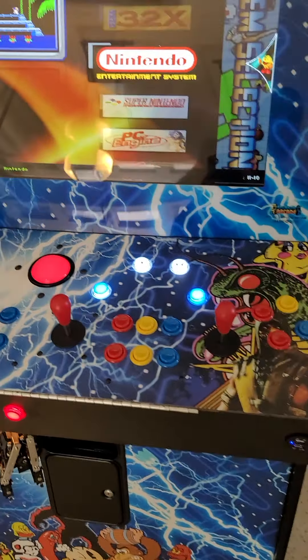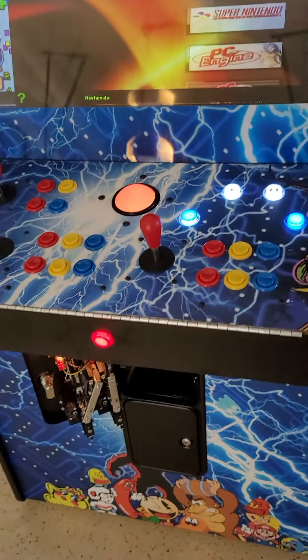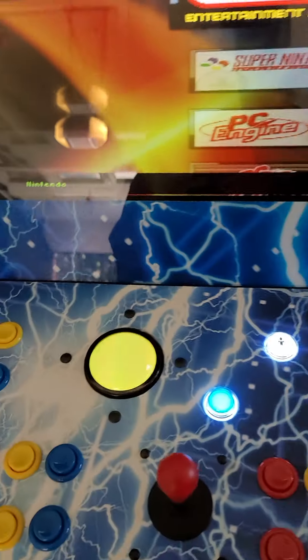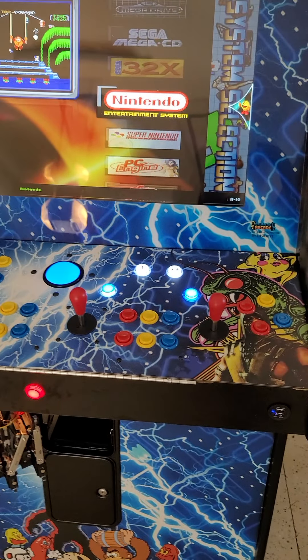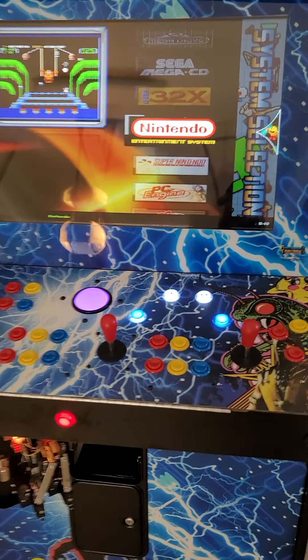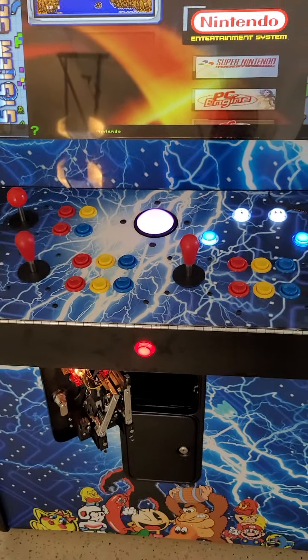At any time, if the game freezes because it's hitting a lot of buttons — there's a lot going on with two or three people playing and they're hitting all sorts of stuff — all you really have to do is turn the game off and turn it back on. It starts up just like a computer. If you see a screen you don't think you need to be on, same thing: turn it off, turn it back on, and it's going to take right back off.